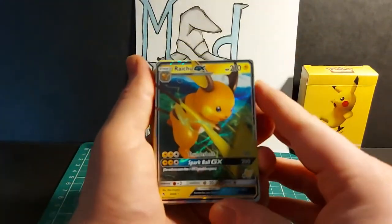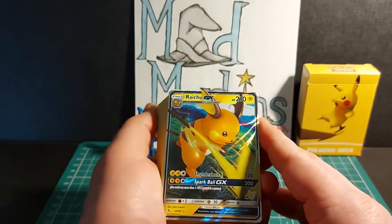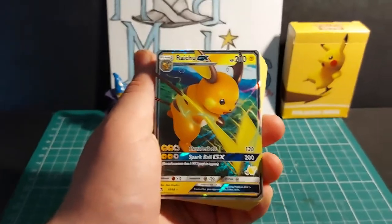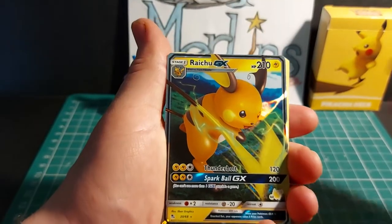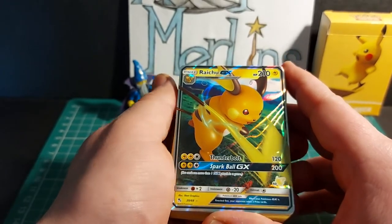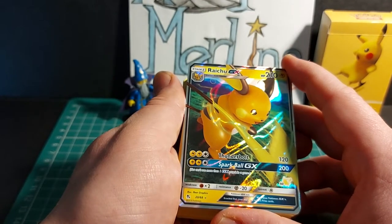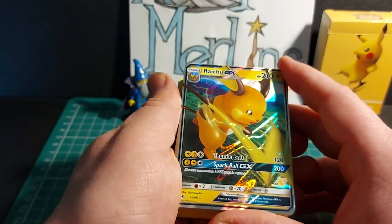First off we have Raichu GX, who evolves from Pikachu, has 210 HP, and is an electric Pokemon. He attacks with Thunderbolt dealing 120 damage, and his GX attack is Spark Ball dealing 200 damage. He has a 2x weakness to fighting Pokemon, a minus 20 resistance to steel type, and a retreat cost of 1 energy. When your Pokemon GX is knocked out, your opponent may take 2 prize cards.